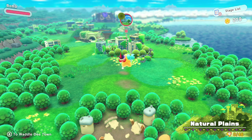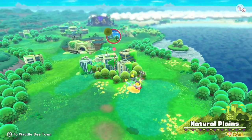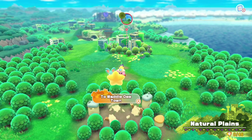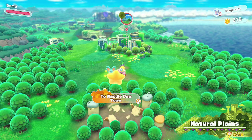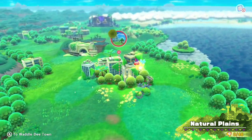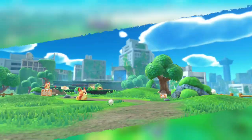Hello everyone, and welcome back to my Let's Play of Kirby and the Forgotten Lands. In the last episode, we liberated Waddle Dee Town — I'm not sure how else to explain it — and unlocked the world map, allowing us to go to Downtown Grasslands.